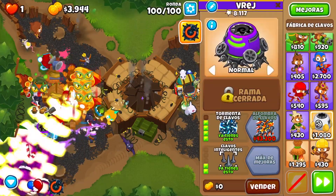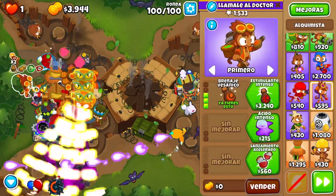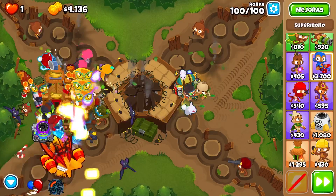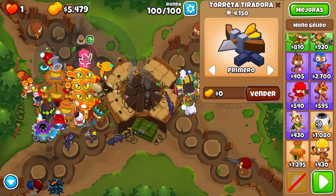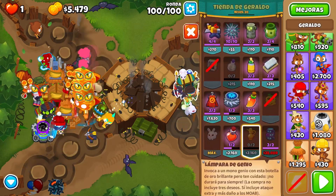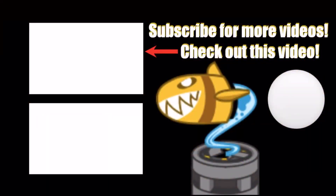You can use it twice with the rejuve to kill round 100, and that will beat X-Factor with three sun avatars. Of course, this is a really, really hard map, and on a lot of easier maps — especially advanced maps and lower — you aren't going to have that much trouble. So that is the strategy, I hope you can get some wins with it. Goodbye.